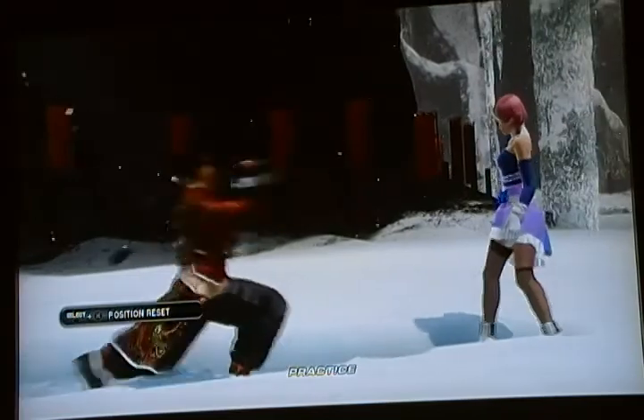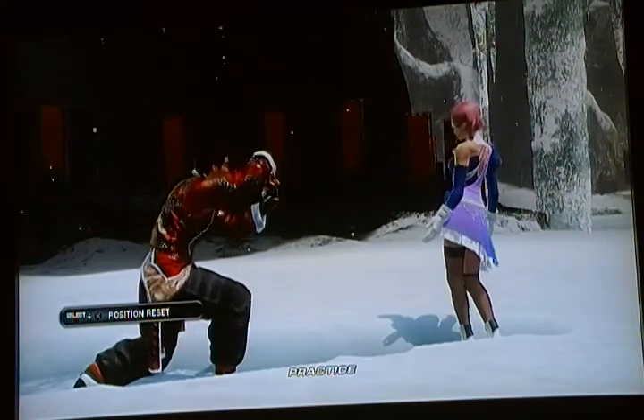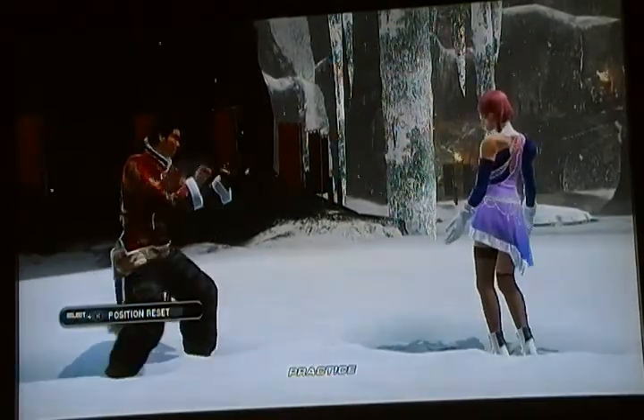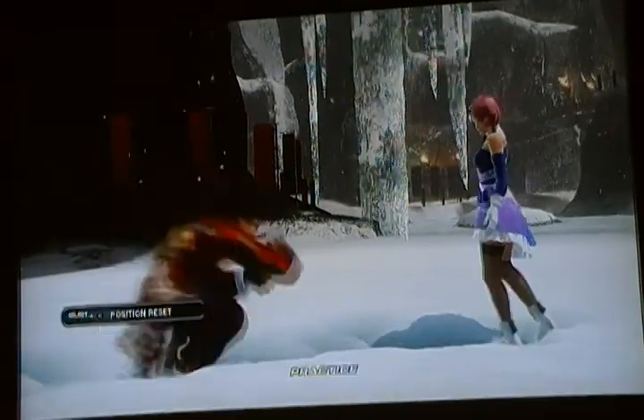Consider dragon the number two stance. From dragon you got a couple of things you can do. You can push two once again while holding forward — from dragon, right punch while holding forward — and you go into tiger. Not so hard.